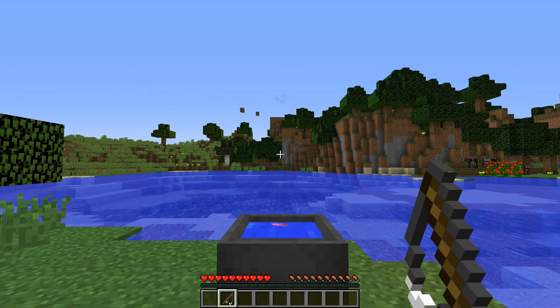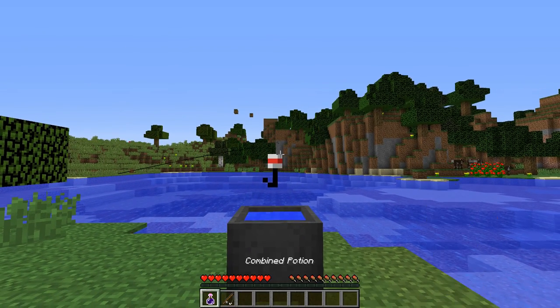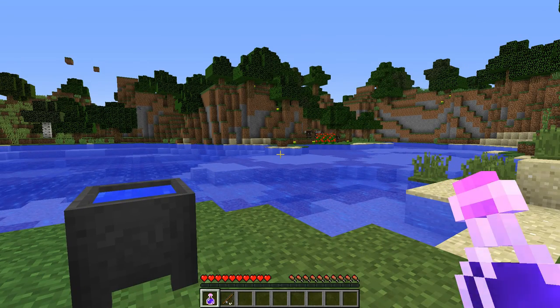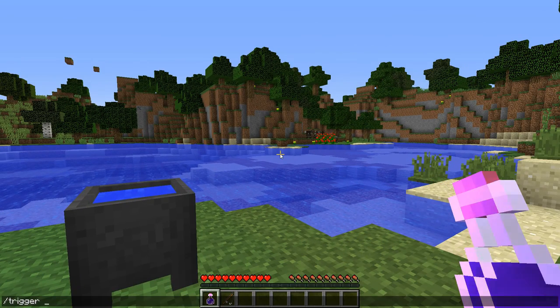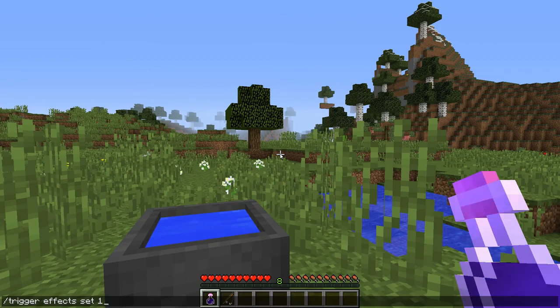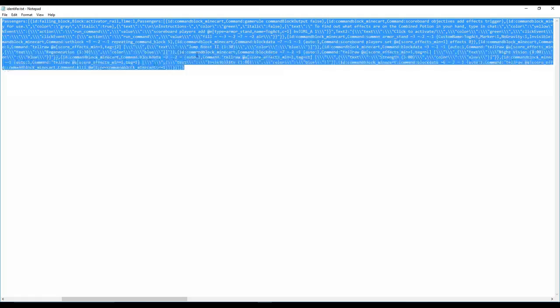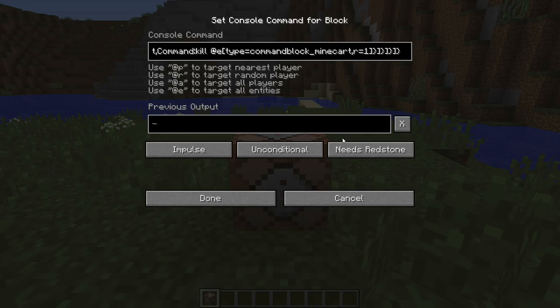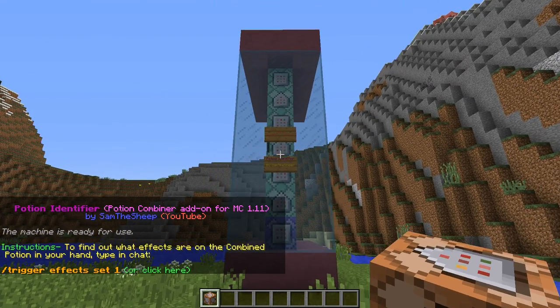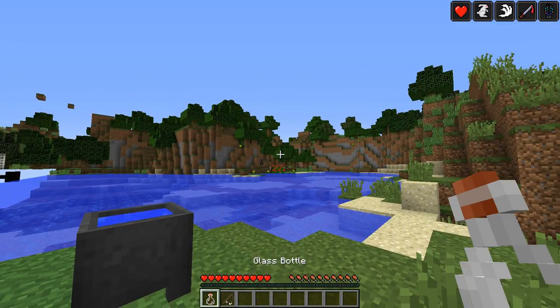Once you add in all the potions, cast the Potion Wand on top of the cauldron and you'll get your combined potion. To see which effects are on the potion you're holding, type in chat: /trigger effects set 1. This potion identifier feature is not part of the one-command code. If you're using the one-command code, you can add the potion identifier to your world by using a second command code, which can also be found in the description of this video.